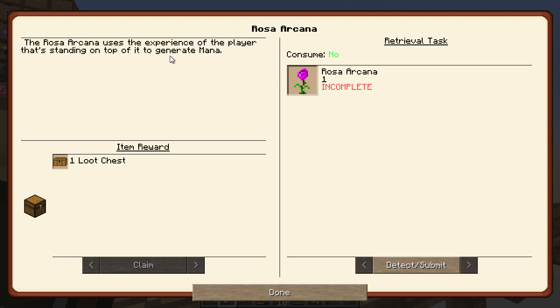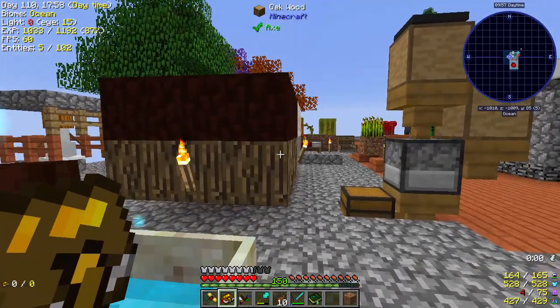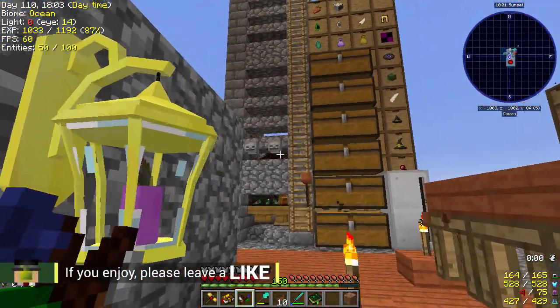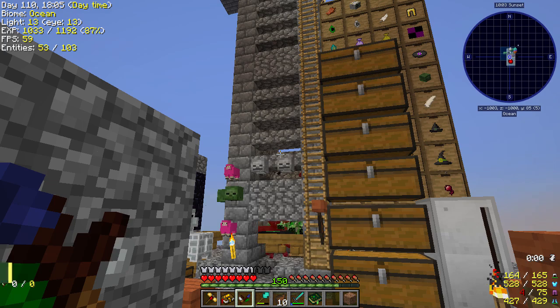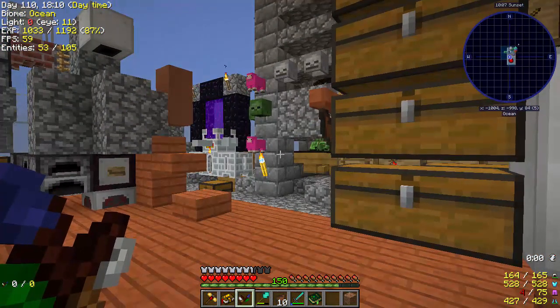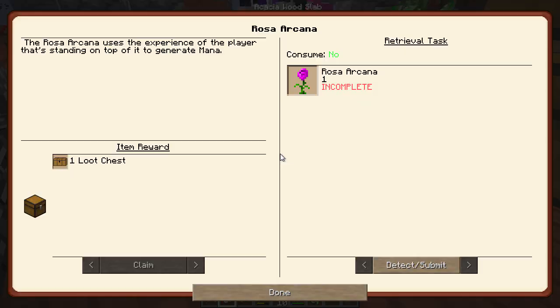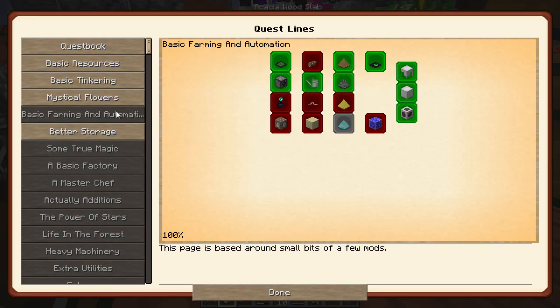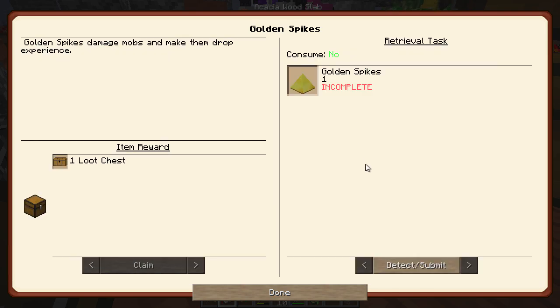Rosa Arcana uses the experience of the player standing on top of it to generate mana. We obviously have a lot of XP right now because of our mob farm, so we can change up our mob farm to do this. One of the next things on this quest line is the golden spikes — golden spikes damage mobs and make them drop experience.